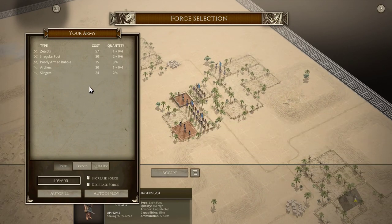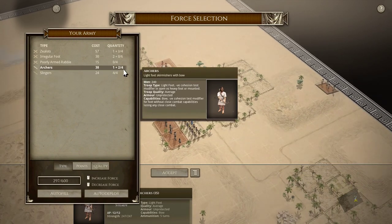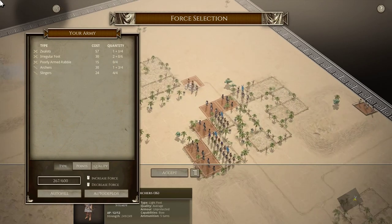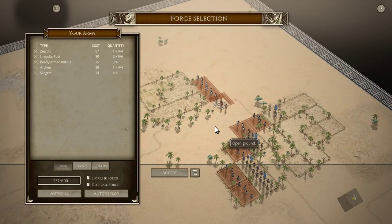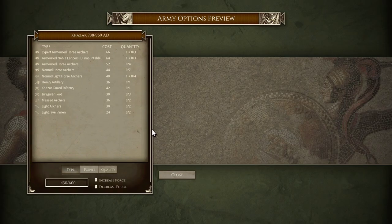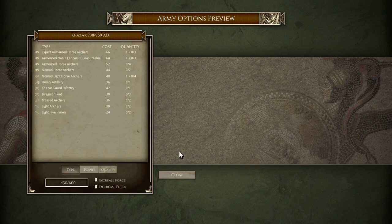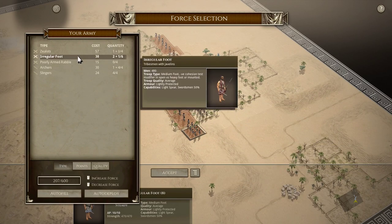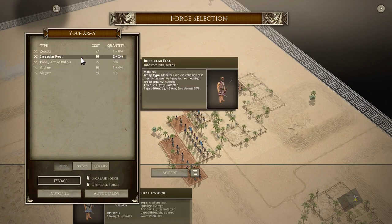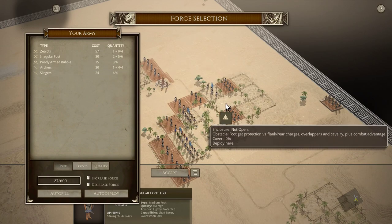With all the cavalry running around, we're going to grab all the lights that we can and just shoot away. Unfortunately, even all the lights I can grab is 9 units — I'll likely still be outnumbered in missile troops. So eventually I'm going to have to charge. Armored noble lancers — that's unfortunate. They can make quick work of my irregulars in the open. At least we have a hill to take advantage of, and we'll put more units in reserve to maybe charge out when the time comes.